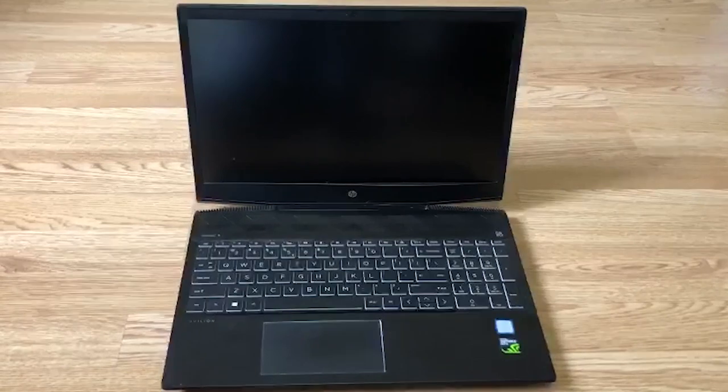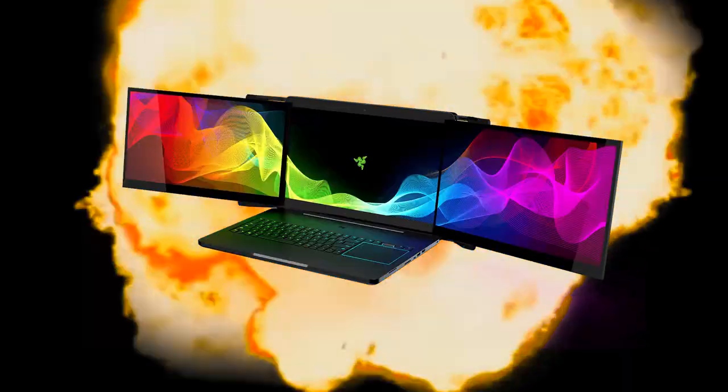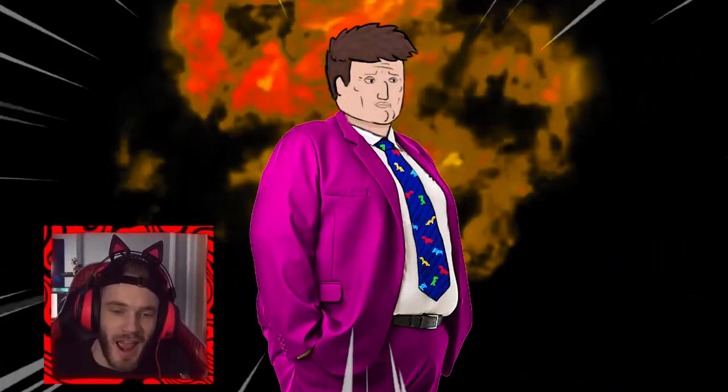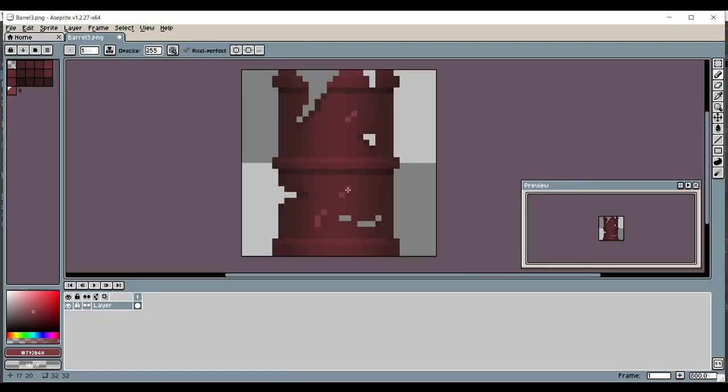New laptop, new me! I decided to step away from Adobe products as well. For pixel art I now use Aseprite, and I use Krita for drawing non-pixel art stuff. New laptop, new software, updated Unity — I imported Incaved and got back to work.